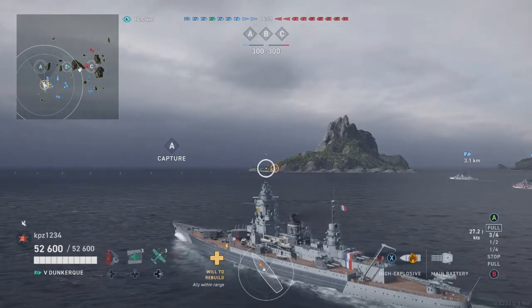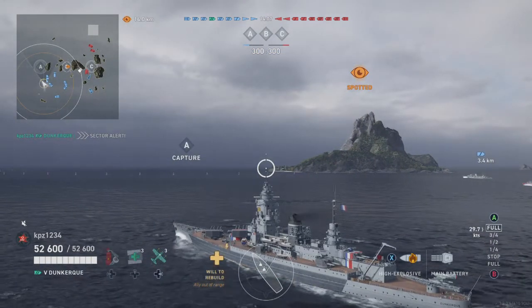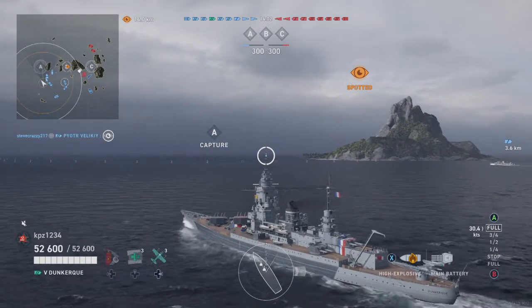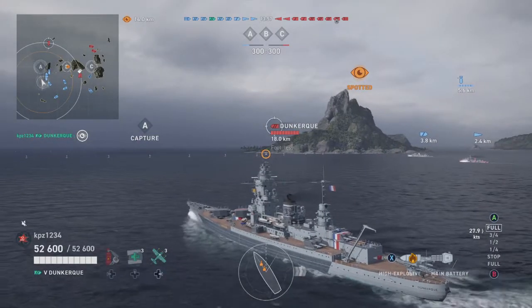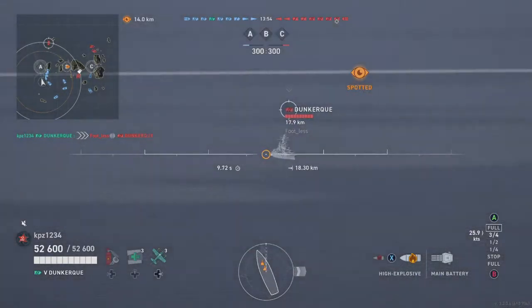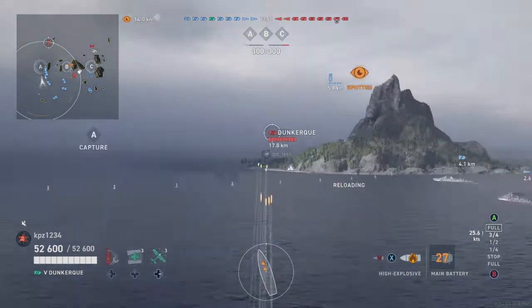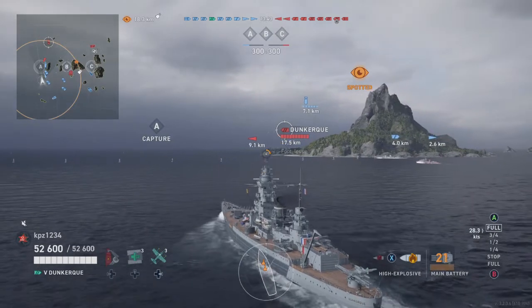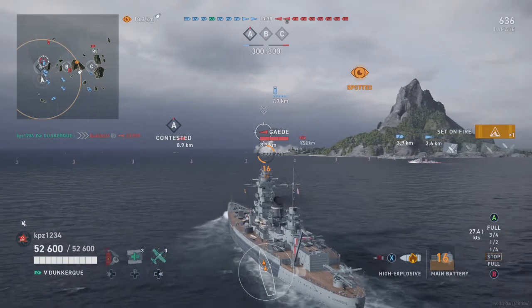We're sailing towards A — even as fast as the ship is, we're not there yet. Because I think the aircraft carrier is over there, I light that square up. We'll see if I'm right later. I'm spotted — the ship has very poor concealment, which I found odd because it's kind of low in the water. There's the enemy Dunkirk. I'm shooting HE probably because I did not check what I had loaded before the match.